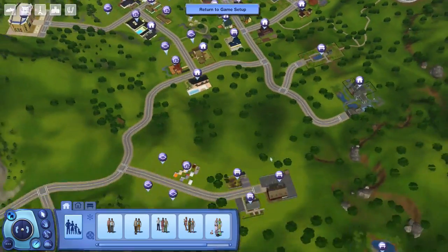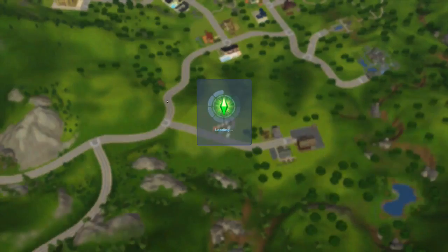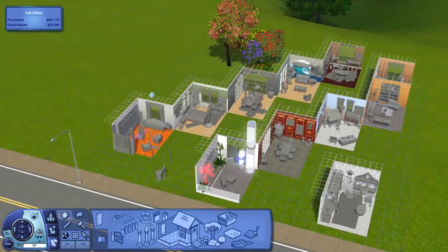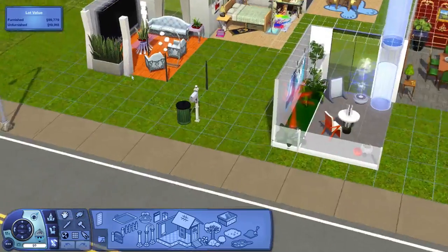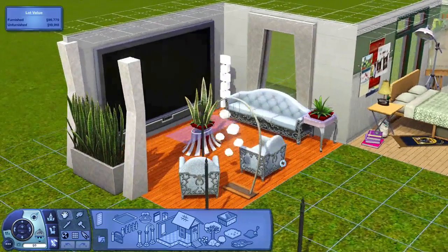If we scroll down here, I've made some dummy rooms to show you guys what each of the expansion packs kind of look like to get a quick look and feel. This isn't going to be a really long video — it's just to look at purely the build and buy objects, not the actual gameplay of each pack, the worlds, or create-a-sim, because that would take a lot longer.